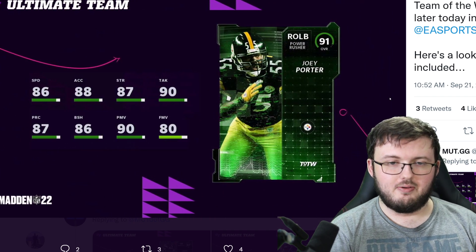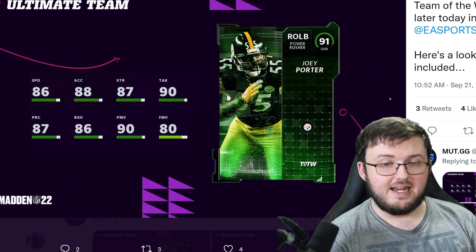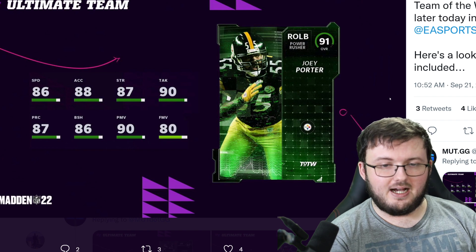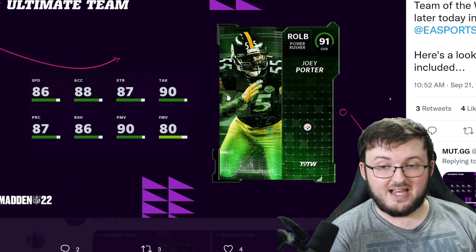We have Joey Porter, 86 speed, 88 acceleration, 87 strength, 90 tackle, 87 play rec, 86 block shed, 90 power move, and 80 finesse move.